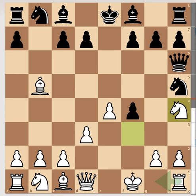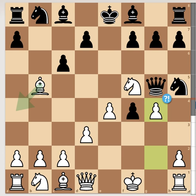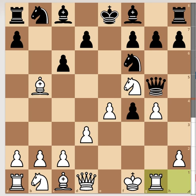Knight h4, queen to g5 attacking the knight, and then knight to f5. Now c6 attacking the bishop. Here there is an inaccuracy by white that played g4 — the best move was moving back the bishop. Anyway, after that we have knight f6 sending the knight back.